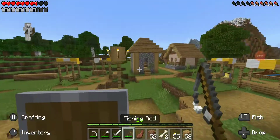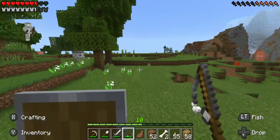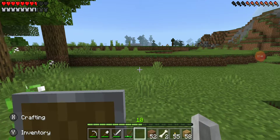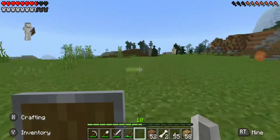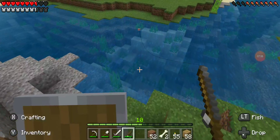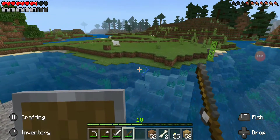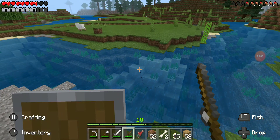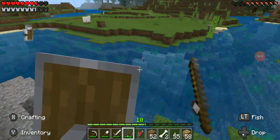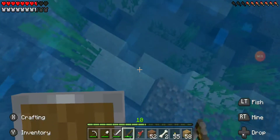We went fishing for a bit, let's fish a little more and see if we can get one of those enchanted books. The thing is I didn't even pick out this seed - the seed's actually just really good. I didn't pick out this seed. Oh, did you just see that sheep? That sheep just popped into existence! You have to leave a like for that sheep if you want him to become our pet.